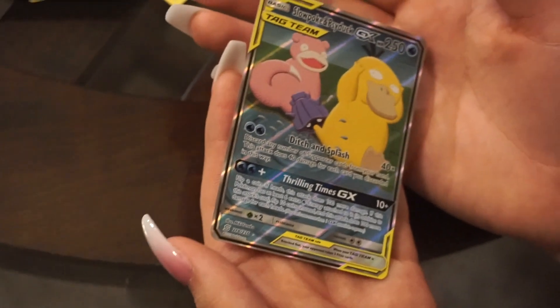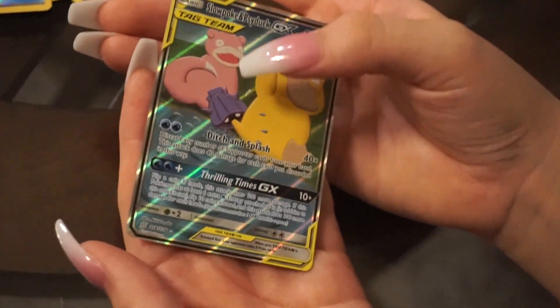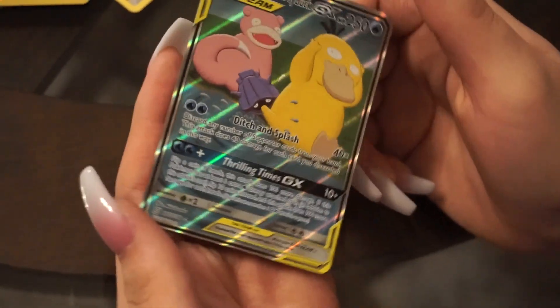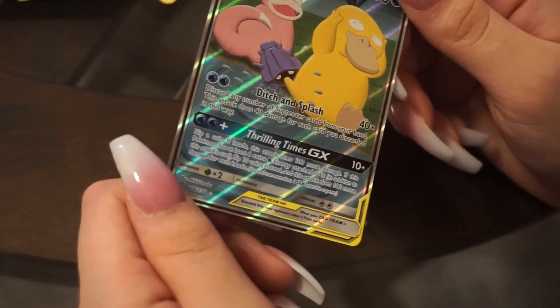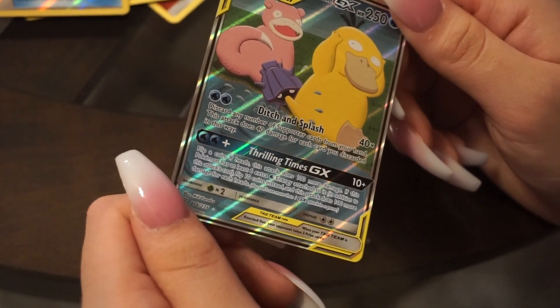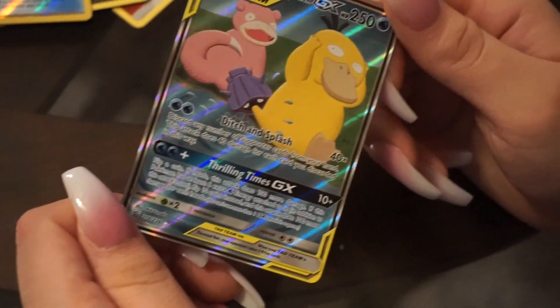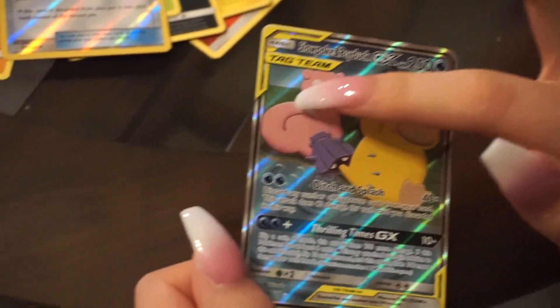U-Turn Board for the reverse - which is a tool item. That's pretty cool. For the last card, let it be something delicious. It's a Shellder! Psyduck is biting its tail and it's like 'he he he'. The move is Ditch and Splash - discard any number of supporter cards from your hand, this attack does damage for each card you discard that way. It's hollow - that's cool. And that's it, that's everything guys.